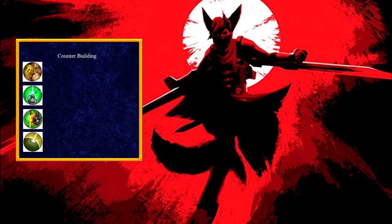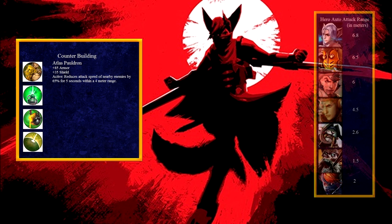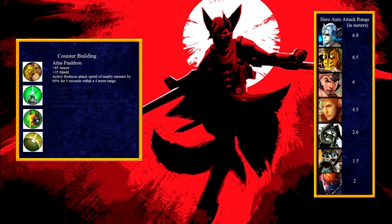Aside from the reflex block, the second defensive item depends on who my opponents are. Who is their carry? If it is a Ringo, a Cruel, or a Fin with 6 tornado triggers, I will build an Atlas Pauldron to give me armor, a little bit of shield, and an active with a 4-meter radius that reduces attack speed by 65%. If they are a Scarf, crystal power Vox, crystal power Ataka, or a Celeste, I will build a Fountain to get shield, a little bit of armor, and an active that heals all allies. This is great for team fights.